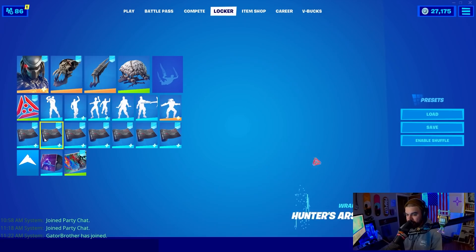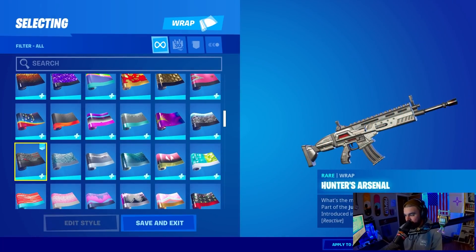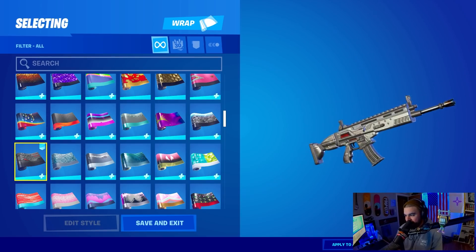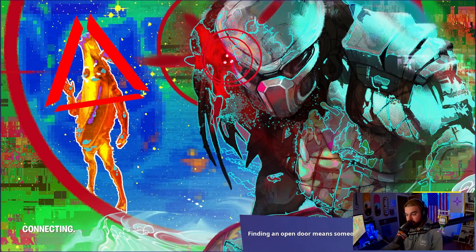We also got the emoticon, which isn't a big deal. The weapon wrap is reactive — the Hunter's Arsenal. Basically that little red on the wrap is reactive. It's very subtle, but it's a nice little detail. And then you get a loading screen as well — this is what it looks like.